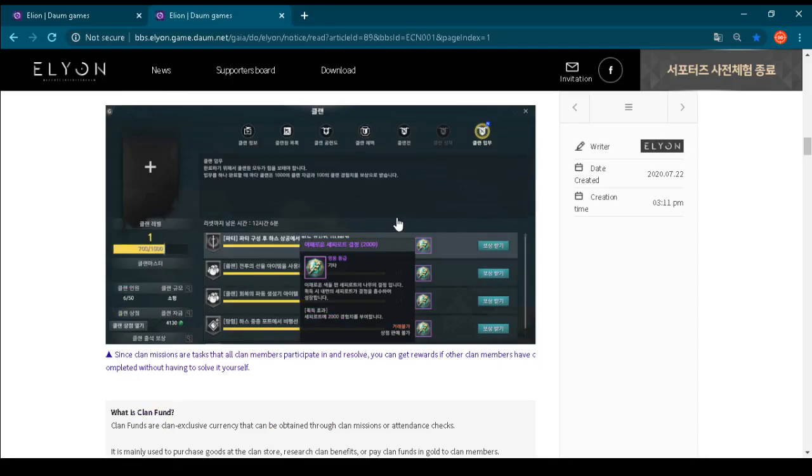A really important notification is below this picture. Since guild missions are tasks that clan members participate in, all guild members can participate in resolving them. You can get rewards even if other guild members have completed the mission without you having to solve it yourself. So basically, if a specific guild mission has been resolved by another guild member and not you, you can still take that reward — no problem, because you are a member of the guild. When you are doing guild missions, you are also making benefits for other guild members, not only for yourself. I must say, this is really amazing.